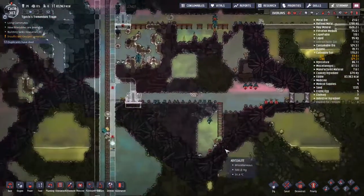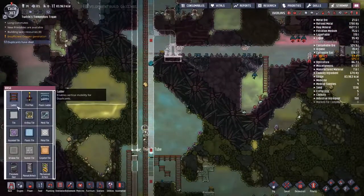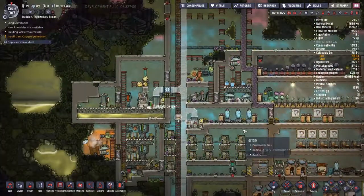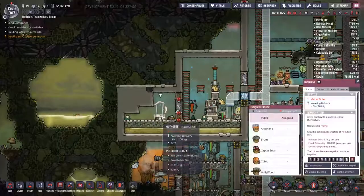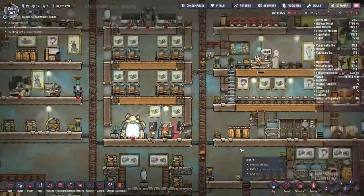Another thing I'm going to do is start poking my way in through to space. Just above the anti-entropy cooling device up above, there is actually a layer of abyssalite, and then above that the regolith layer begins. Literally, the regolith is all that separates us from space. So it's a thing to watch out for.